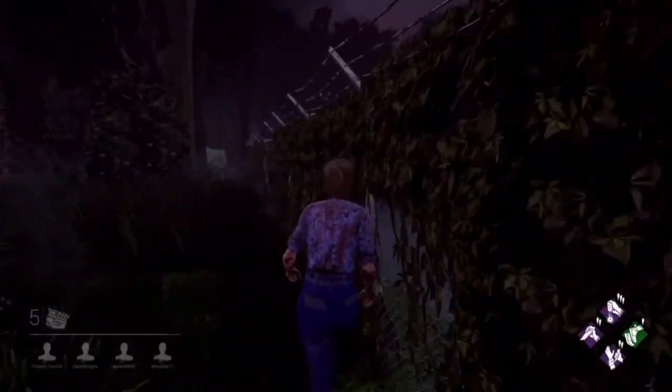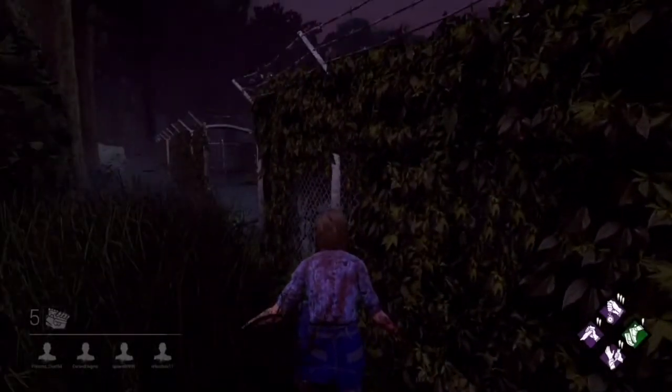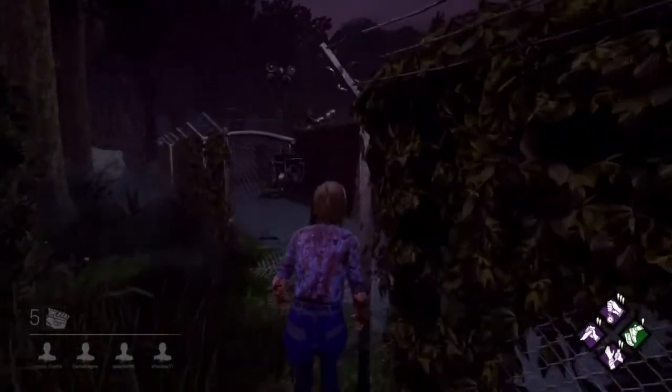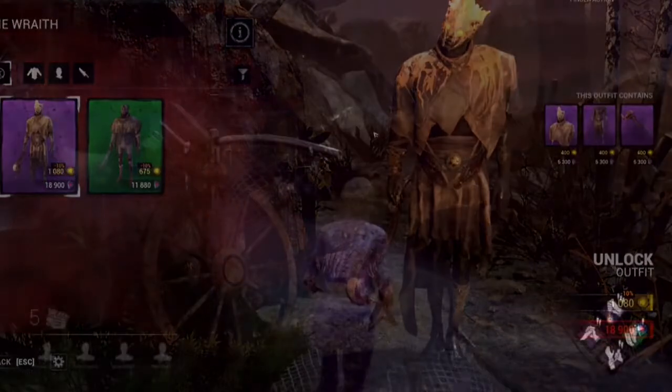Moving on to the Wraith, we have a very rare cosmetic called Wax Warlock. This is available to be bought with Auric cells or Iridescent Shards. It is absolutely gorgeous. A lot of people are comparing this cosmetic to a Dark Souls boss and I can see where they're coming from — it really does look like a Dark Souls boss, which just doubles the awesomeness to me. That's one I will definitely be getting for my Wraith.